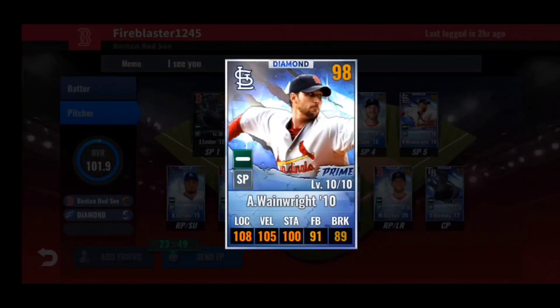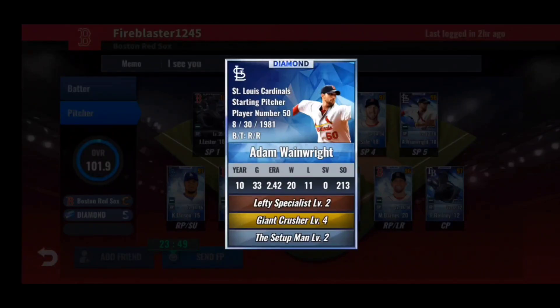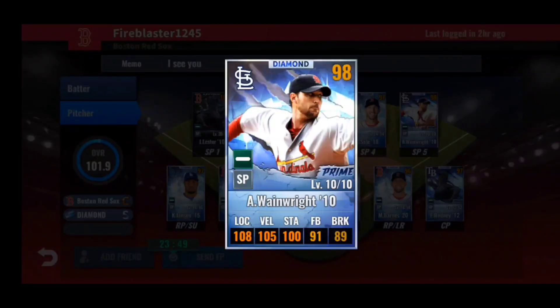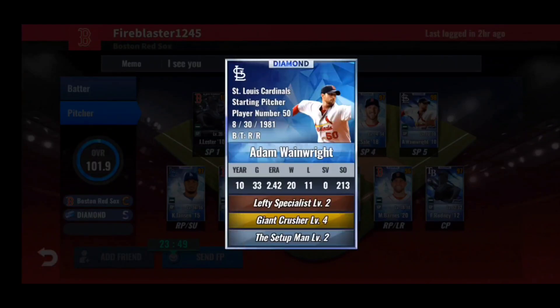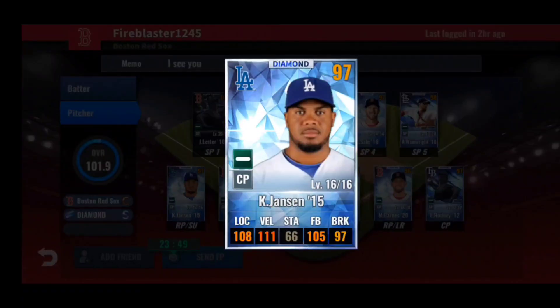Looking at Chris Sale 2018 — your fourth starter — awesome card. Through 14 levels: 13 location, 8 to velocity, only 3 to stamina. Definitely get good skills on him when you can — this card will be in your lineup for a long time, probably forever unless you pull his sig. Develop this card to the best of its ability. Adam Wainwright 2010 prime card — beautiful train: only 2 to stamina, 10 velocity, 7 location, and 5 to fastball. I'd recommend skill changing this card when you can. He's only at level 10, so he's more viable to be swapped out with a team card, but retrain or reskill him as you wish.